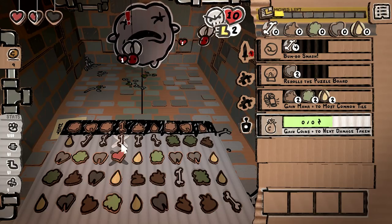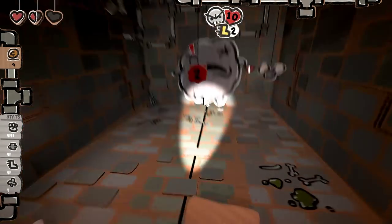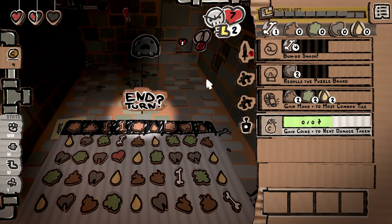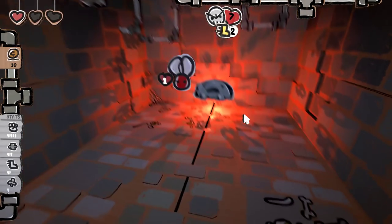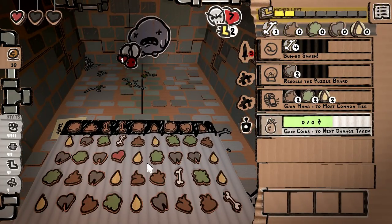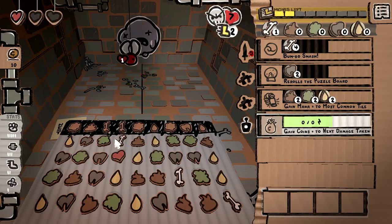He can still attack. You know what? That's fine — we're actually going to do crazy damage. Maybe we'll even stop him from attacking if we make him real small. We did not. That's okay — we'll gain coins equal to the next pain. He's a smidgen bigger. It wasn't the best move. For some reason I was under the impression that he stopped attacking if he got smaller.